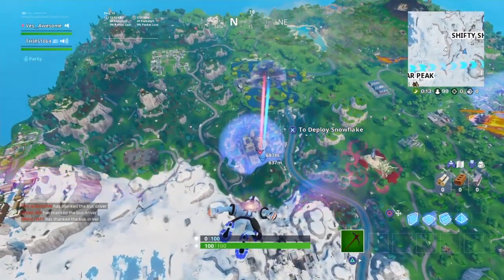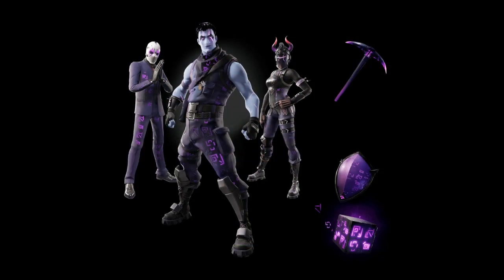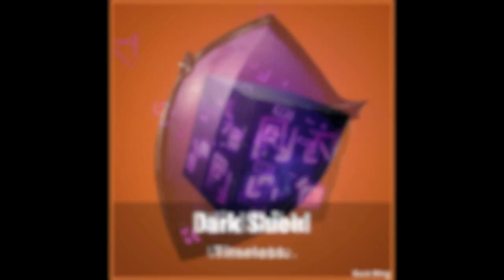So real quick, I'm gonna go through the whole entire bundle in case you don't know what it is or need a refresher. This bundle is gonna contain 3 skins, 2 backblings, and a pickaxe. The 3 skins are going to be the Dark Red Knight, the Dark Jonesy, and the Dark Wild Card. It contains 2 backblings: the Dark Shield and the Wild Cube. And the pickaxe is going to be the Dark Axe. I'm gonna show you guys all of them in-game.